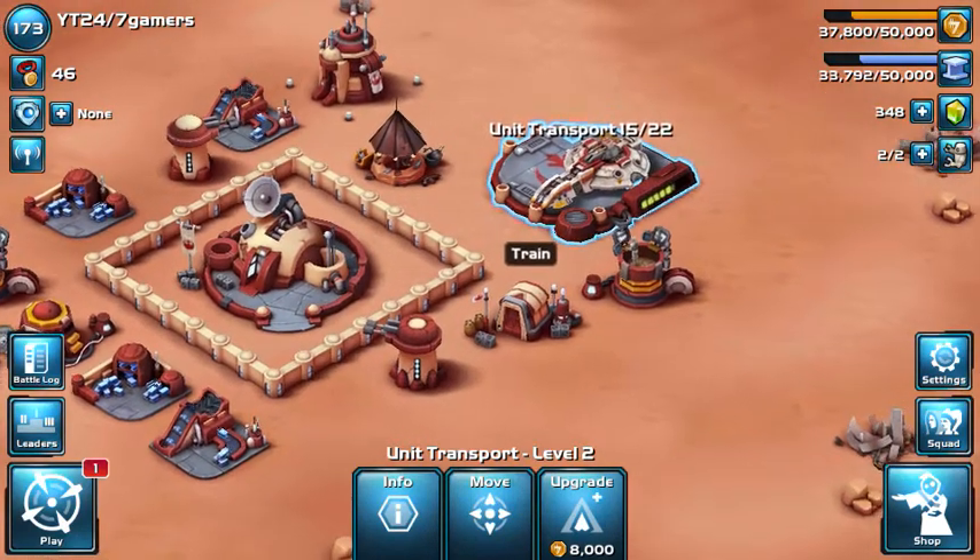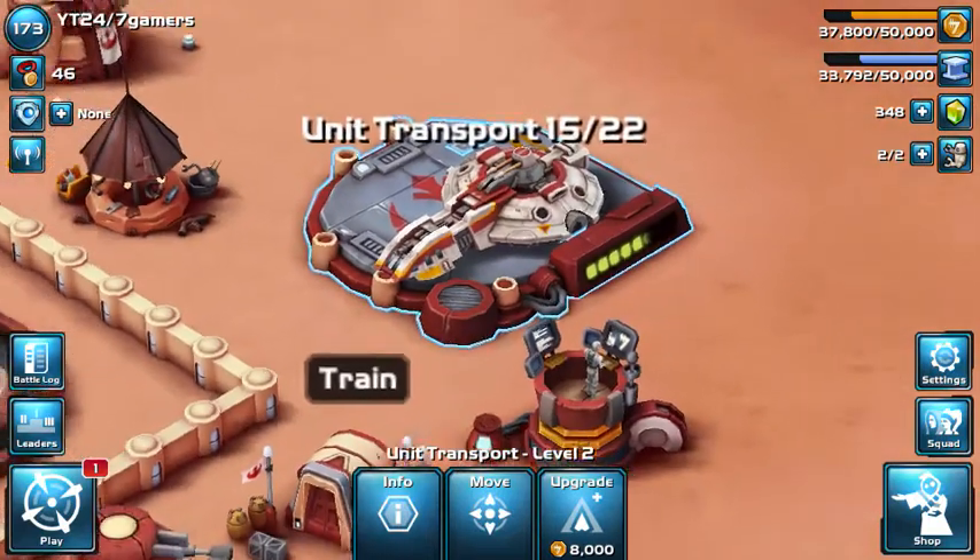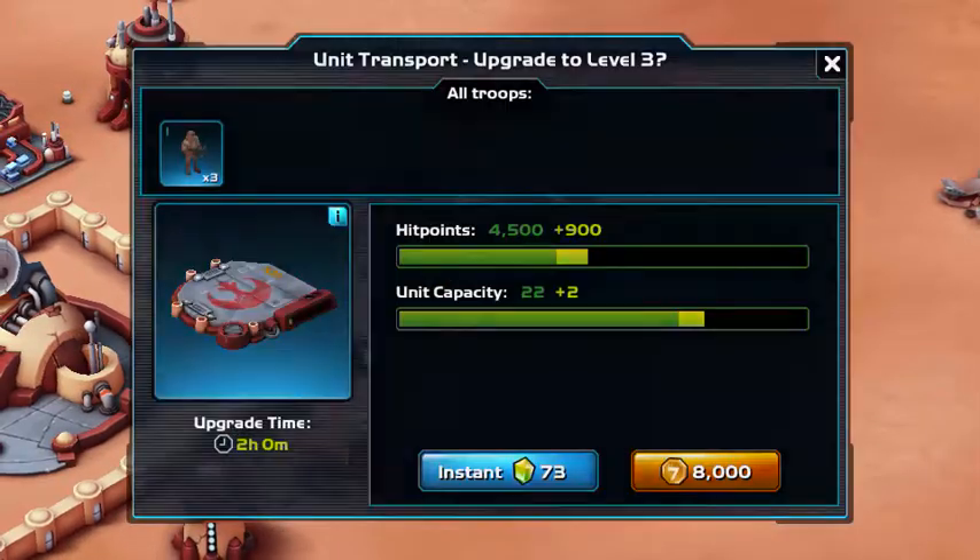Greetings here on Star Wars Commander. We're going to be taking the unit transport right over here up to level 3, and this is actually really cheap at only 8,000 gold.